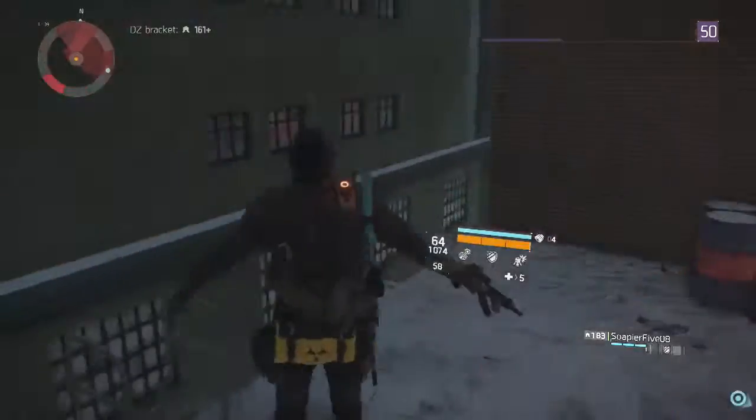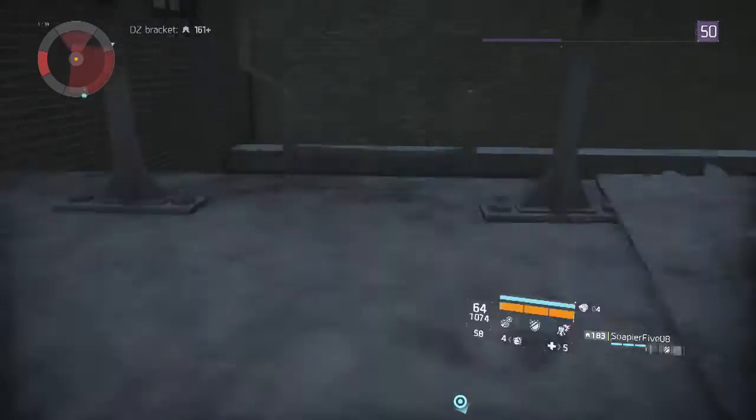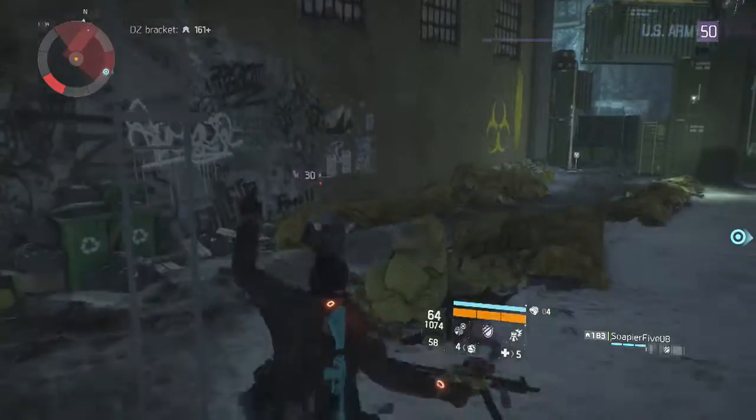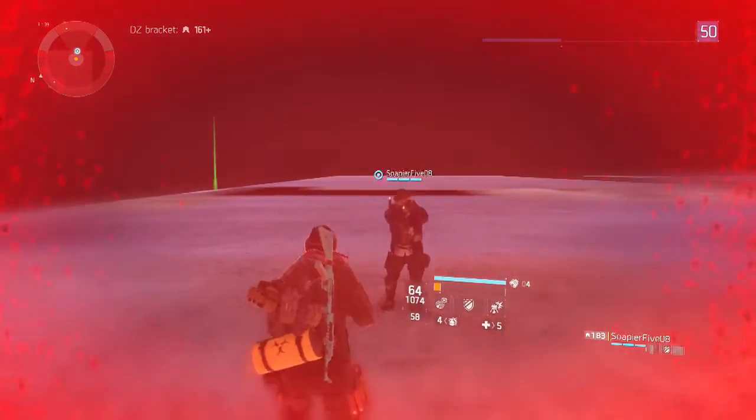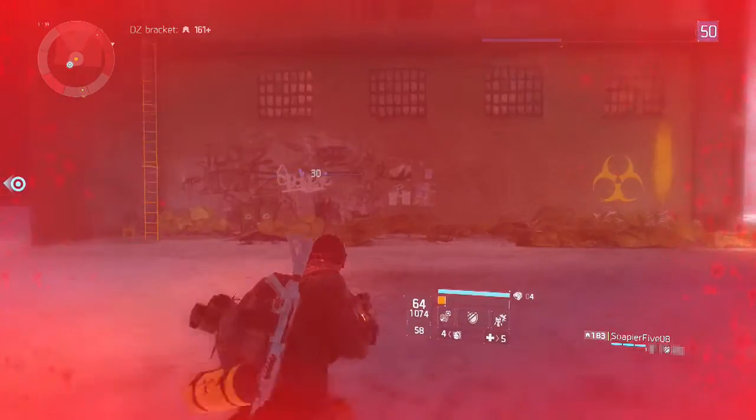So all you have to do is line yourself up with the ladder, then you just go onto the jumping jacks. When you're onto the jumping jacks, on the ladder hold B, then after you've held B, click down the left analogue stick and push it to the right as well as pressing B at the same time.